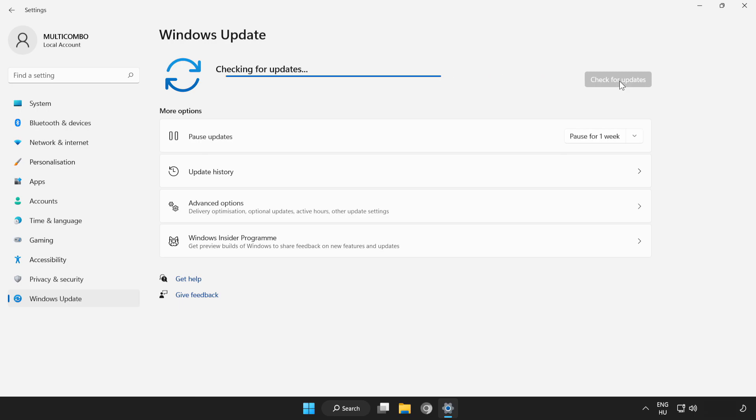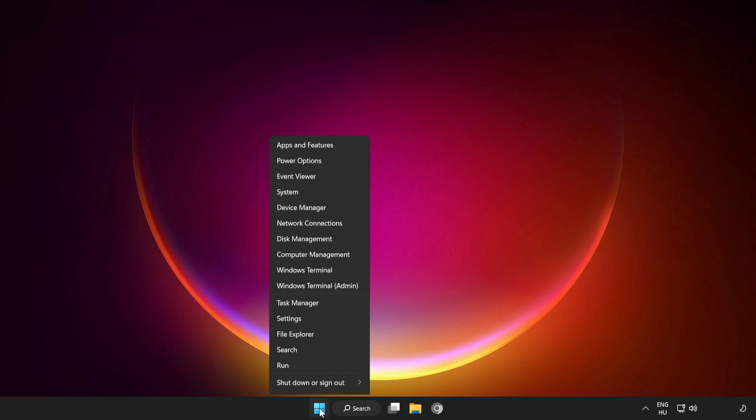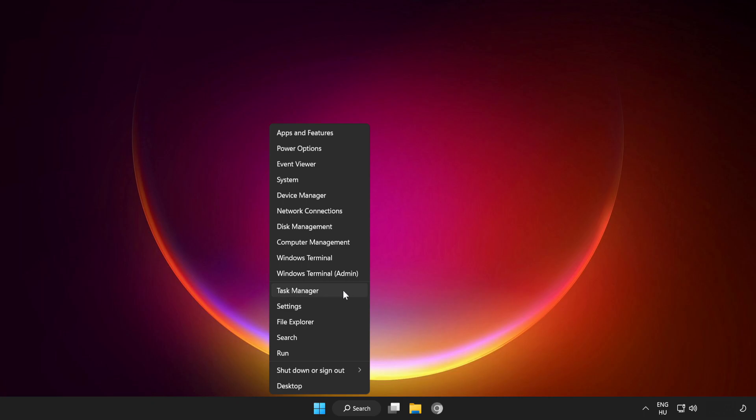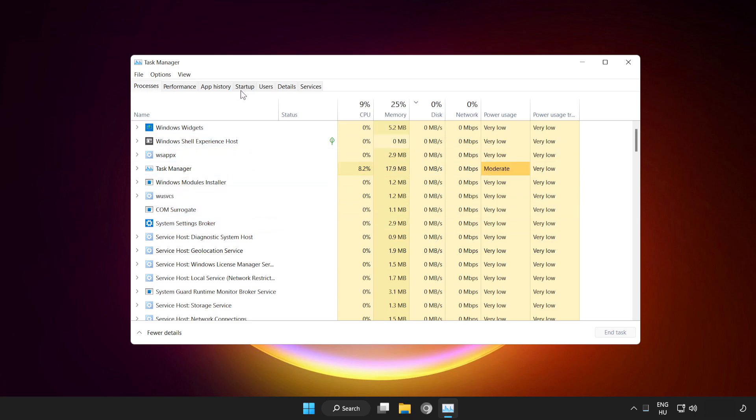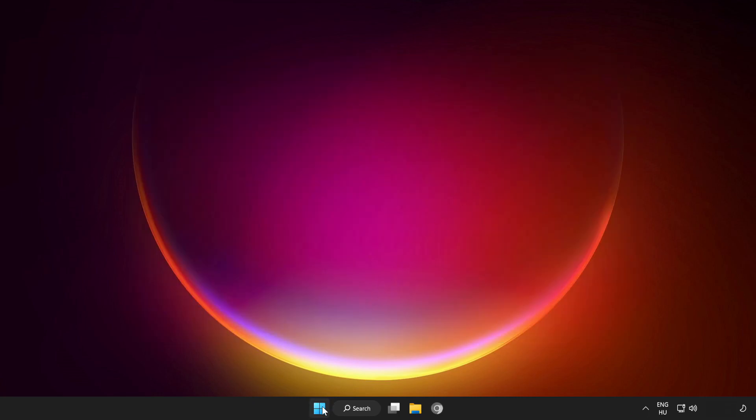After updates are completed, click Close. Right-click the Start Menu and open Task Manager. Click Startup and disable not used applications. Close the window and restart your PC.